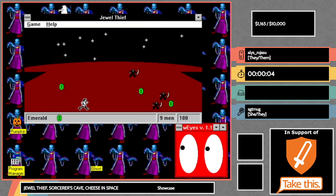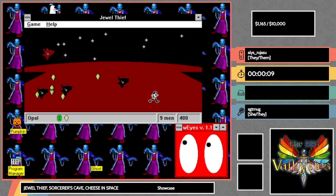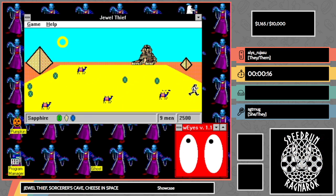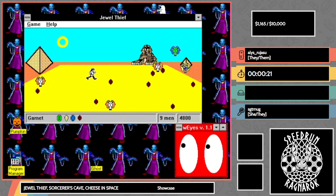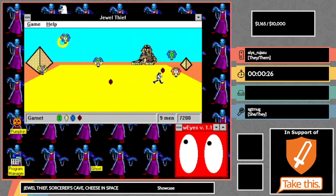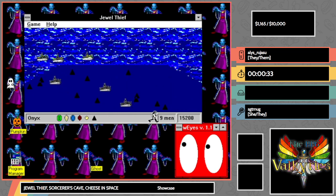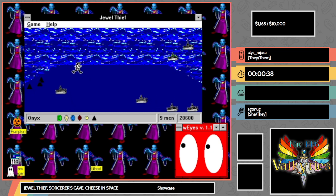You're this little icon and you're trying to avoid the other icons and collect the little jewels. There's some backstory in the manual about collecting jewels for museums or something — don't worry about it, you're a jewel thief, that's all you need to know. This artwork is of course fantastic and wonderful and perfect. You just don't want to get touched by any of these boats or bats.